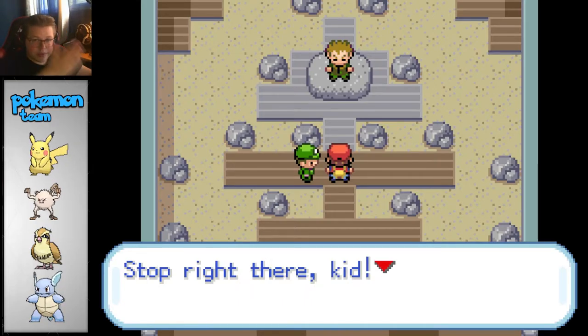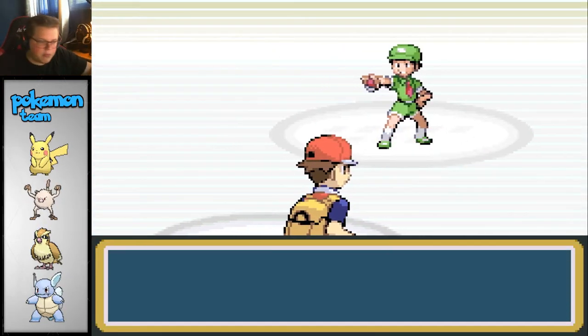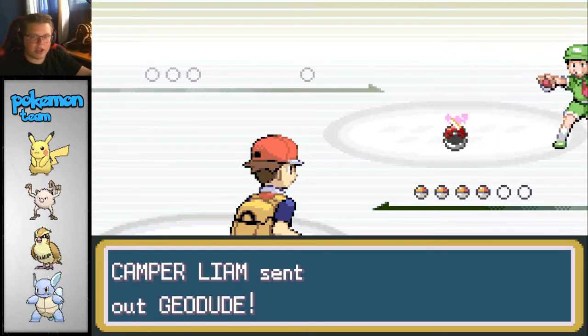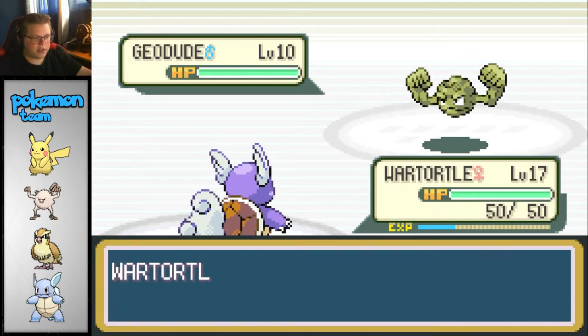Brock should be pretty easy considering we started with Squirtle. Stop right there, kid - you're 10,000 light years from facing Brock. Yeah, so this is not going to be a hard gym, partly because we're overleveled, but it's a rock gym. The rock gym is always really easy if you start out with Squirtle. This is going to be one of the quickest fights ever.